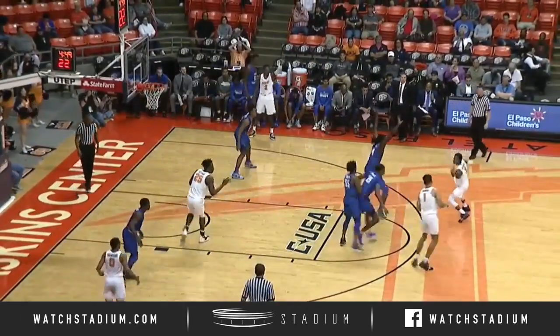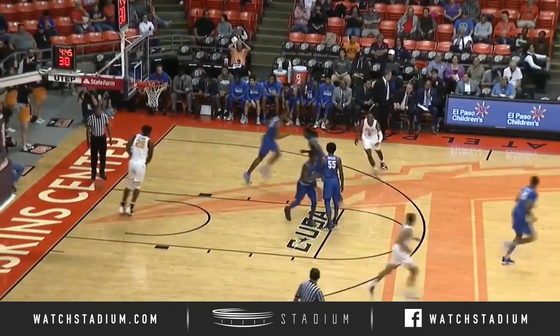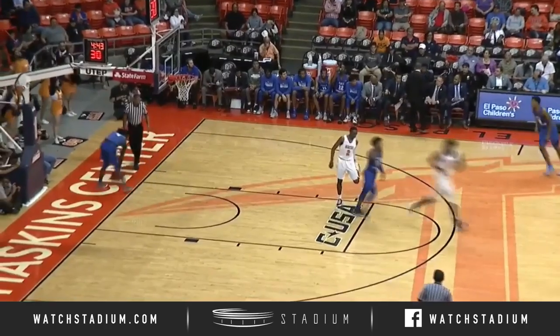And they've been outscored 11-1. Here's a pass under to Isiagu from Gilliard, and he stuffs it with two hands. That's how you do it — don't get fouled, just slam it down.